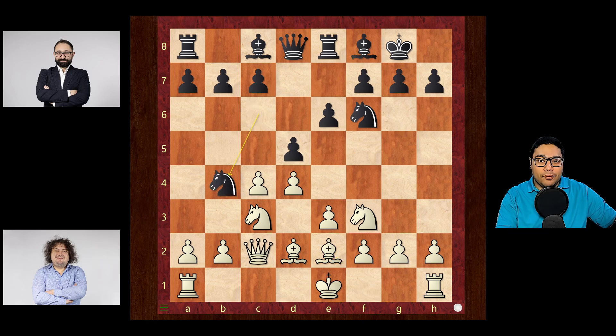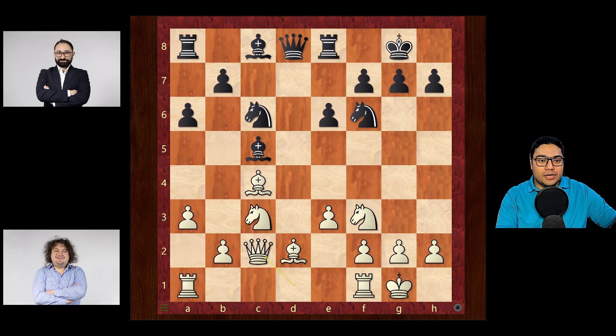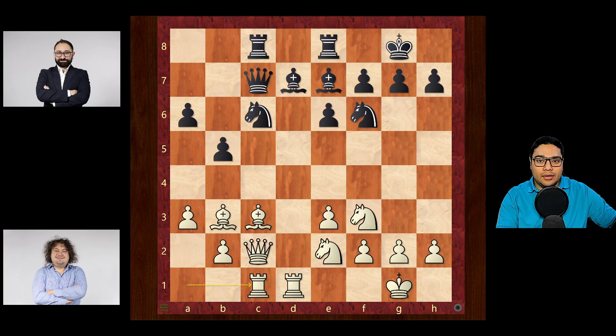Bishop to e2, knight to b4, queen to d1 now and c5. D takes c5 and d takes c4, bishop takes c4 and bishop takes c5. White castles then a6, e3 and knight c6. Queen to c2 now and bishop to d7, rook f to d1 and bishop to e7. Knight to e2, rook to c8 and bishop c3, just shielding that queen, and b5. Bishop to b3 and queen to c7. Rook a c1, and rook ed8 was played here. Although slightly better would be h6, just preventing any knight g5 ideas, and if after knight f4, then rook ed8 would be better. But rook ed8 anyway.